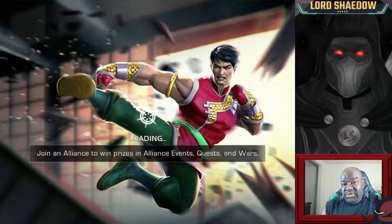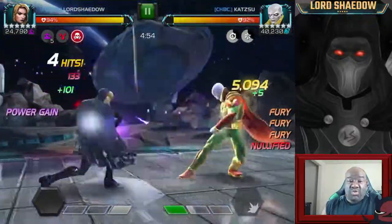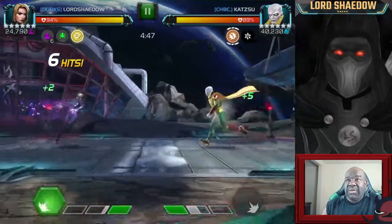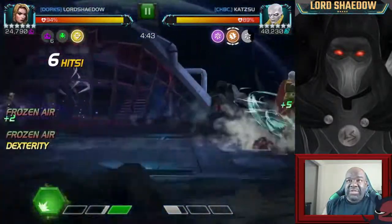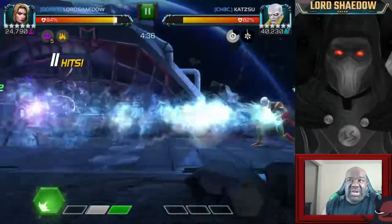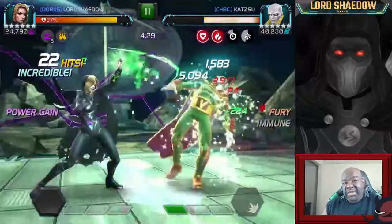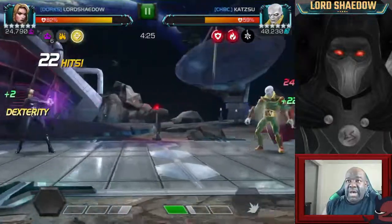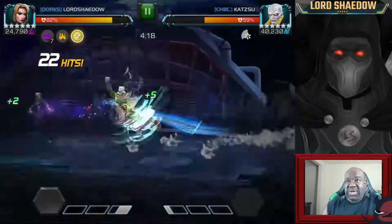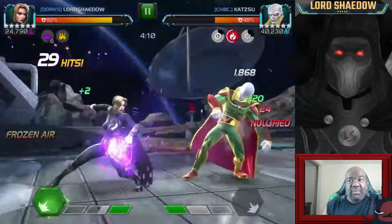Now I'm fighting Vision Arkus and Black Widow Clairvoyant is great for this fight. As long as he has a power gain buff, he gets all his crazy abilities — armor breaks, cold snap, all of that — but she can nullify it. She just keeps nullifying his power gain buff so I don't have to worry about the extra damage. She's a great option. This is also a Rage node — I hit him a little hard and got a Fury, but she nullifies the Fury as well.